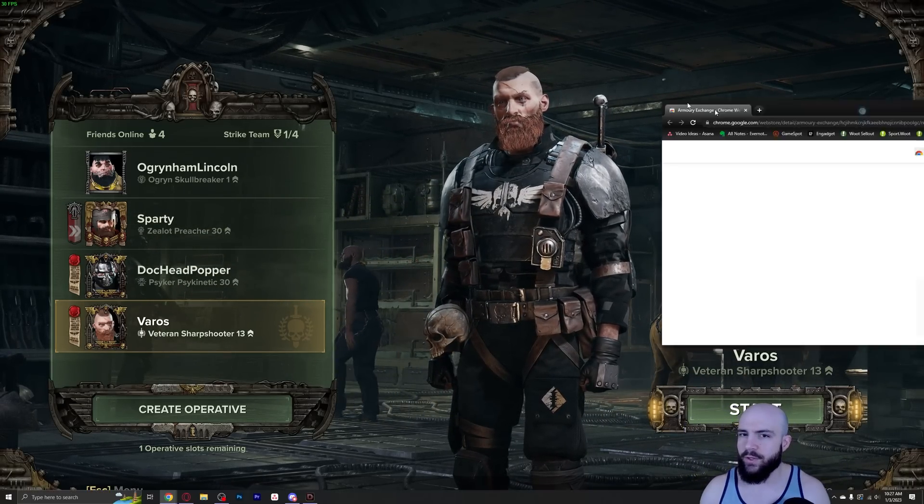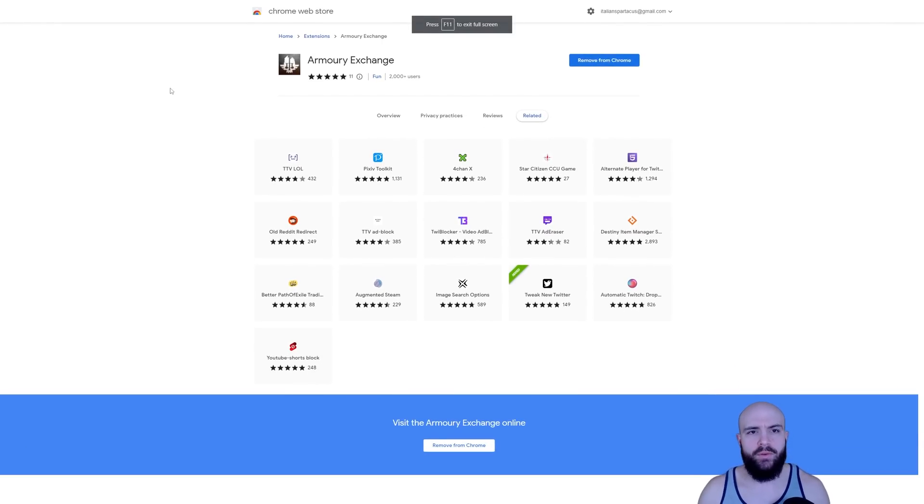First things first, you're going to head on over to the Chrome store — I'm going to put a link to this in the description — and you're going to install the Armory Exchange Chrome extension.